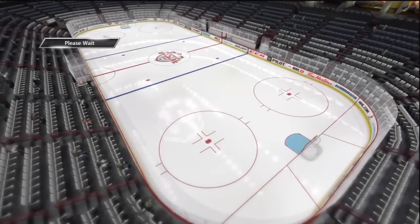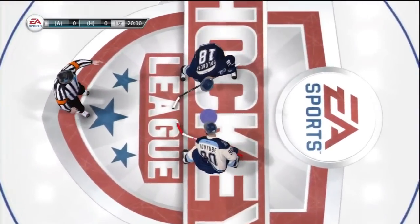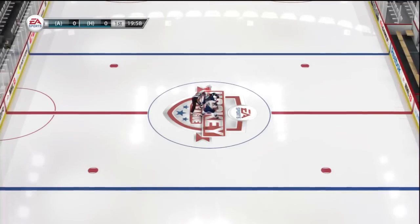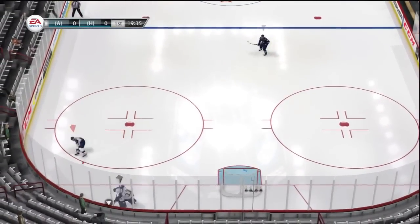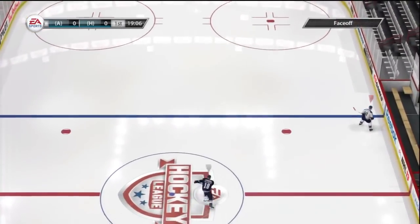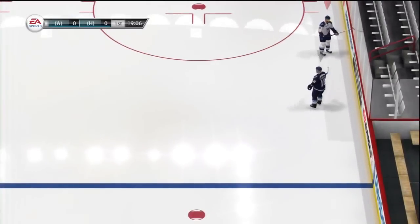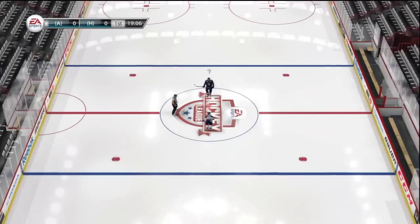A lot of different things go into face-offs — a lot of different variables, including the handedness of the other center and who has host. I always like to let the center get host for our team, because some people believe there's a main host, and even if we don't get host, there's a host for us. Face-offs are crucial.